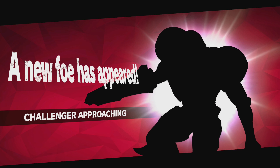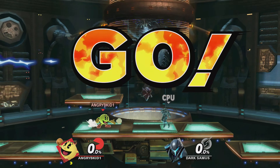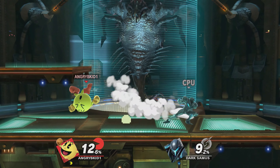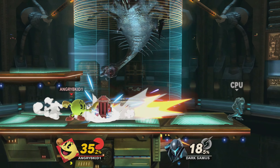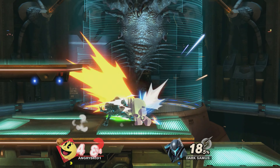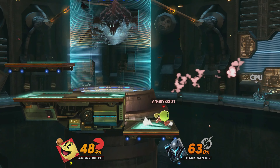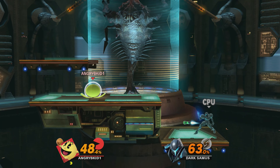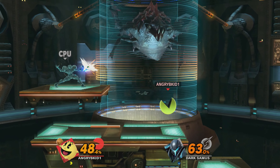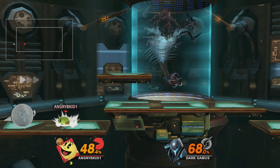New foes appear — challenge approaching. Dark Samus, another amiibo. We're on the Frigate Orpheon, I believe it's called. Dark Samus is kind of terrifying — she's a floating, darker Samus. These battles are getting tougher. It's good to lay the Fire Hydrant and then really smash attack. The up special is a trampoline — you can bounce on it up to three times. We're doing alright against Dark Samus.